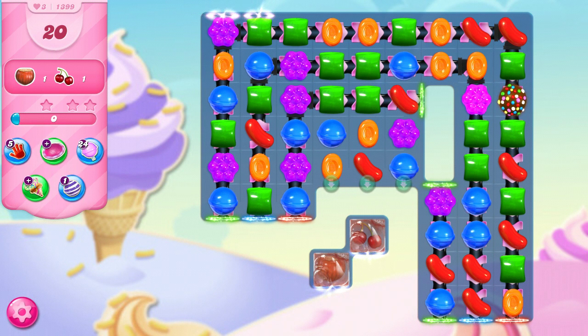Today we are playing level 1399 on our quest to the end of Candy Crush Saga, where we have 20 moves to collect two ingredients: one cherry and one hazelnut.